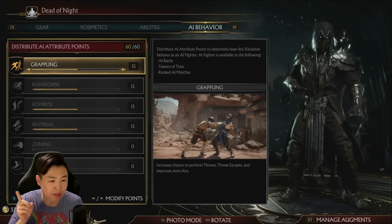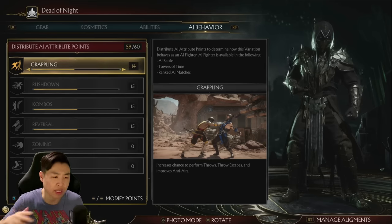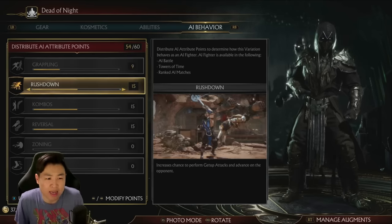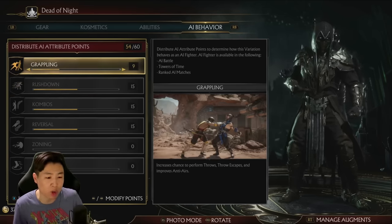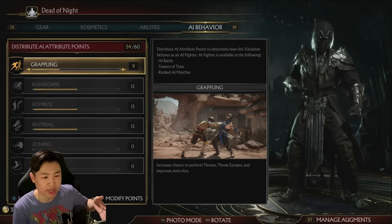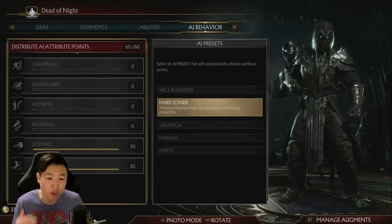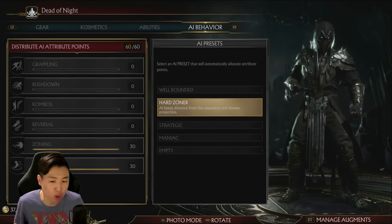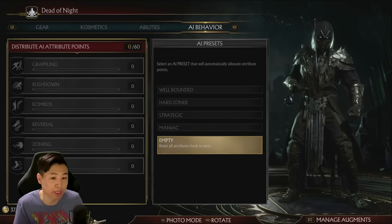These are the default AI settings, so you can adjust them however you want. Depending on what character you pick - like if you pick Jax or Garrus - you might want more grappling, but Noob Saibot, not really, so you can just turn that down. This is all catered to what character you pick. If you don't really know which playstyle you want, you can always use one of the presets. So if you click 1, or X on the Xbox, or Square on the PlayStation, press that - it has presets already ready for you. You want a well-rounded character, a little bit of everything - there's the first one. You want a hard zoner - so if your AI is like Aaron Black, or maybe Cassie, or someone with projectiles, hard zoner would probably be the good one for that. Strategic, self-explanatory, maniac, and then empty, which I don't know why you'd want that.